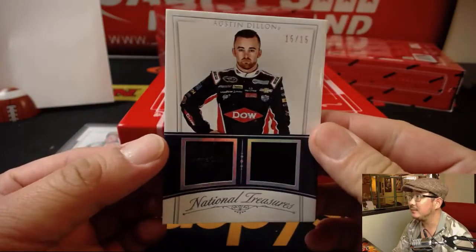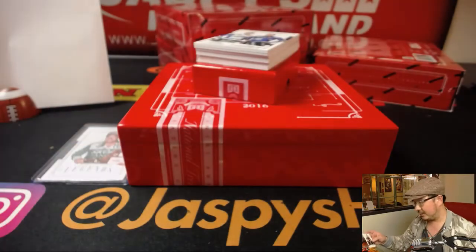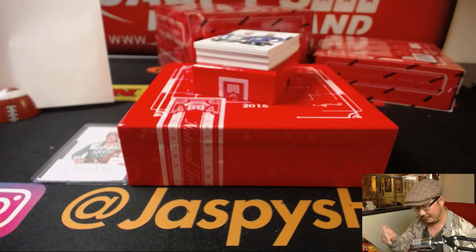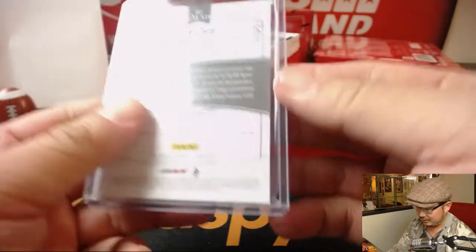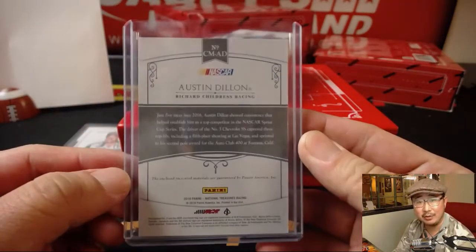Austin Dillon, 15 out of 15, dual relic. That's 5 — Derek Watley with number 5. Always have to thank Austin Dillon for winning me some pennies at the Daytona 500. I think that's his granddad too, right? Richard Childress? Pretty sure it is.